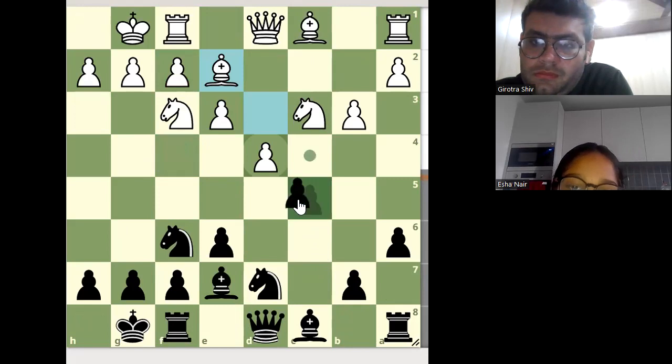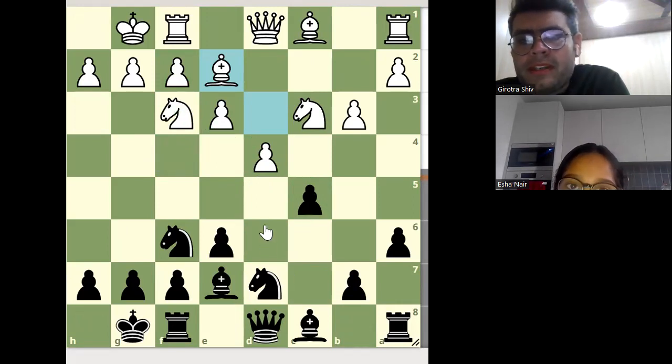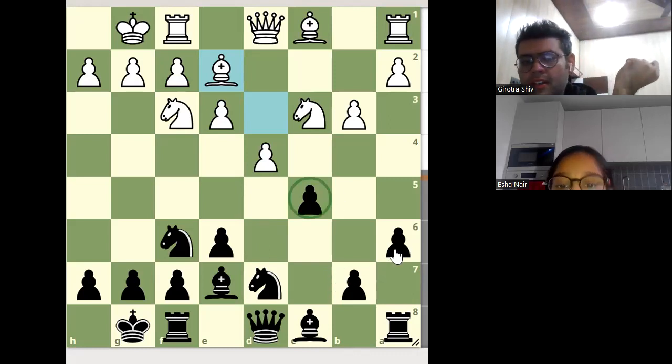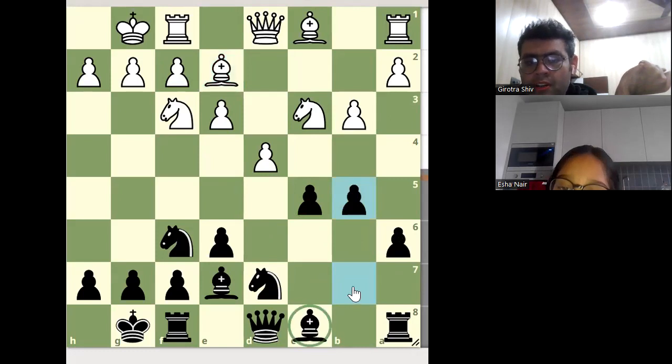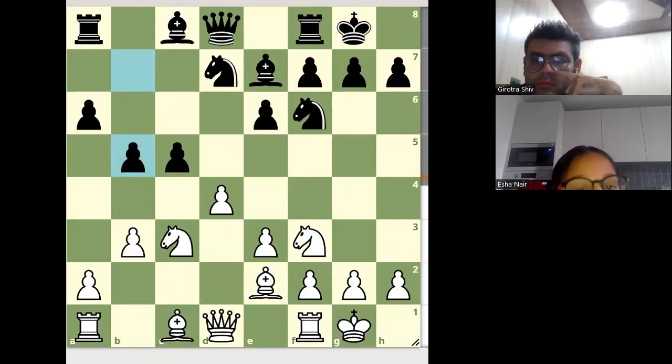Now Black can capture the pawn. But if Black captures the pawn, this knight will be in the center. Which is the passive piece of Black? The passive piece of Black — it's not the isolated pawn, because there are three pawns — it is this inactive bishop. This is the passive piece. Pawn to b5, not b6 — if you move to b6, this pawn will be unprotected. b5 — try to activate on the long diagonal. White can capture the pawn on c5, but then the knight will be sitting in the center.